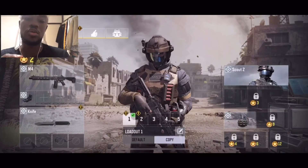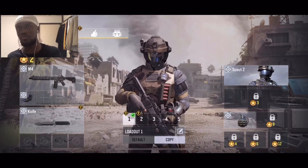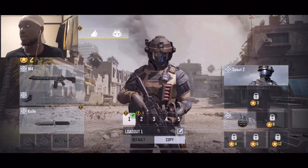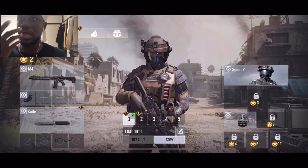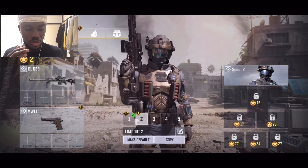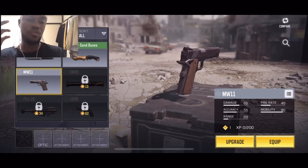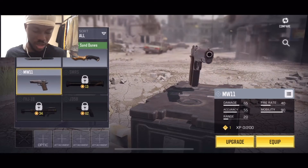Right now we only have two choices: the M4 and the sniper. I'll be real — I'm not a sniper person and I'm not great with assault rifles that involve a lot of spraying. I'm really a shotgun person because I love the one-shot kill. Since we don't have a shotgun right now we have to cope, so we're going to work with the M4 and the sniper rifle.